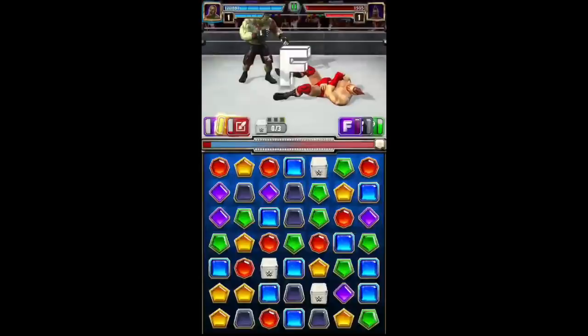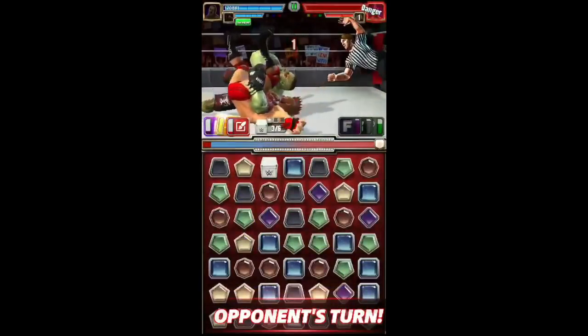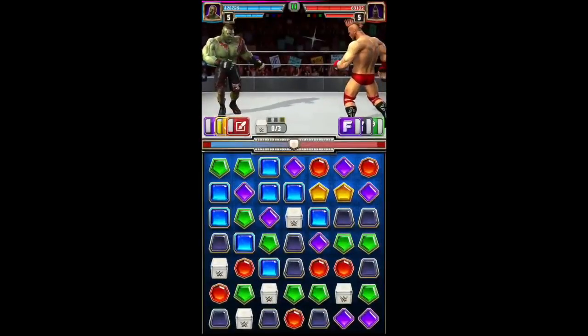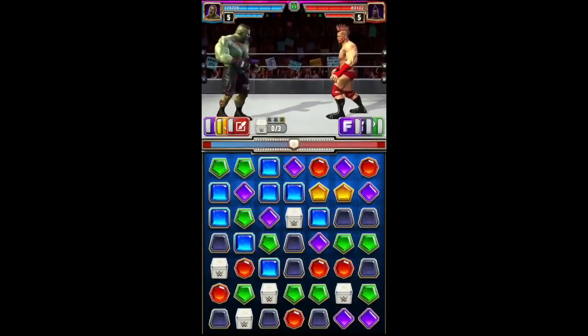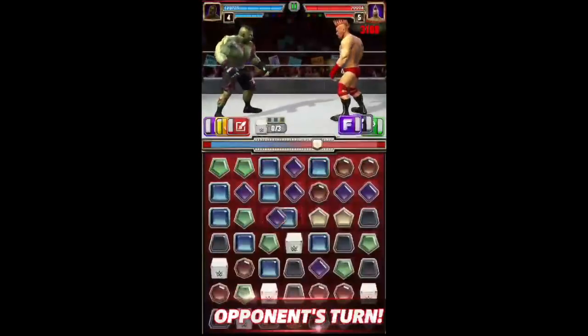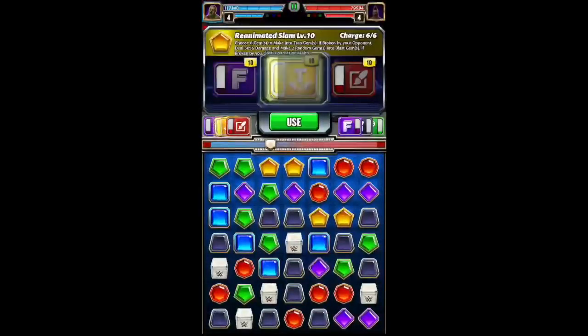We're going to get those three loot boxes and the two to help recharge the finisher. Here we go again — we have another Sheamus bot. What is Punisher going to do? Okay, he's going for green. It doesn't matter because we've got the trap gem move out next.